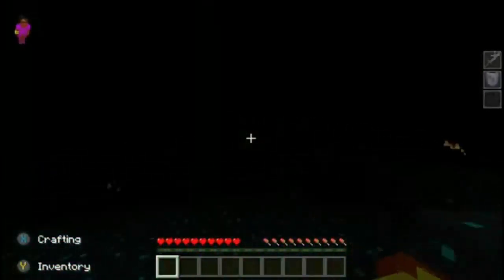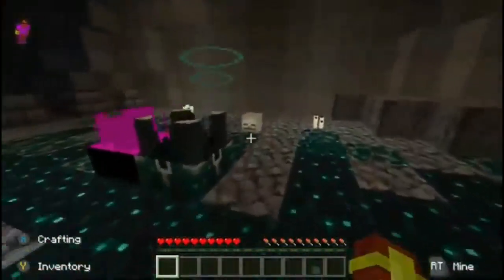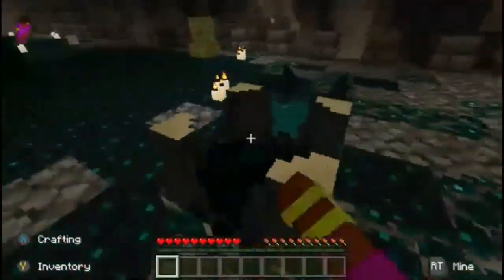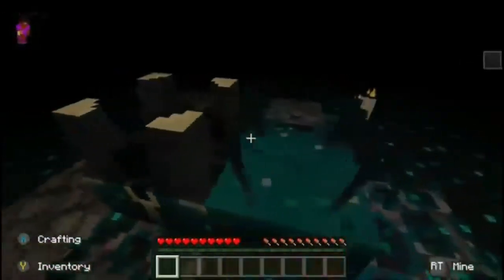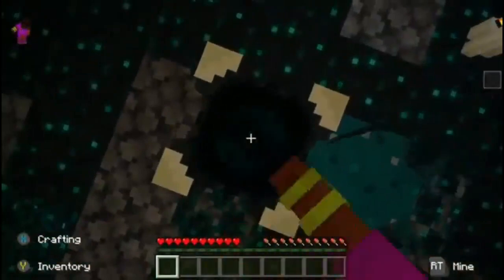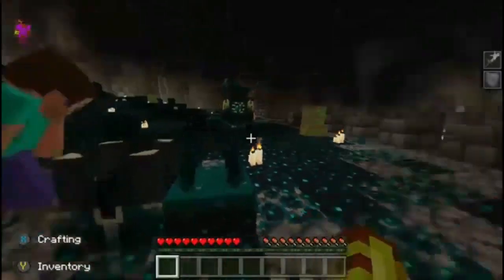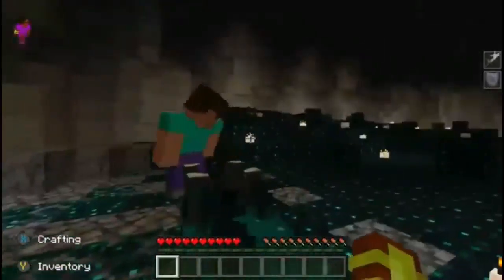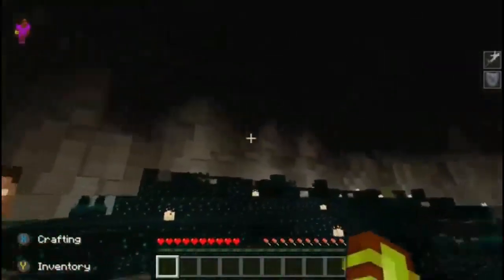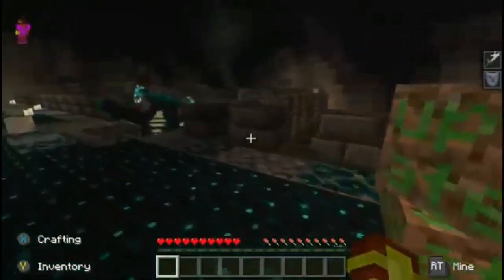So are we supposed to kill him? Yeah, you hit him — go over there and hit him real quick. I wonder, are we supposed to try and destroy these things? What are these? That's a skulk creature. Yeah you don't want to mess with it. I don't know if we're supposed to try and kill the Warden or what we're supposed to do.